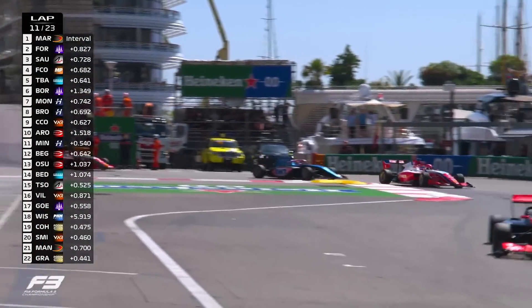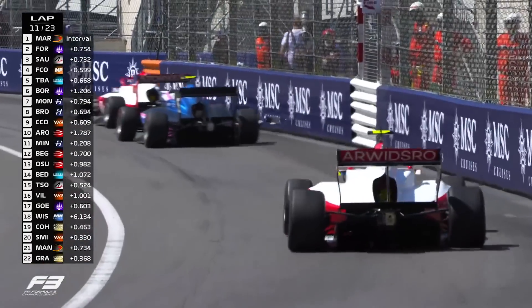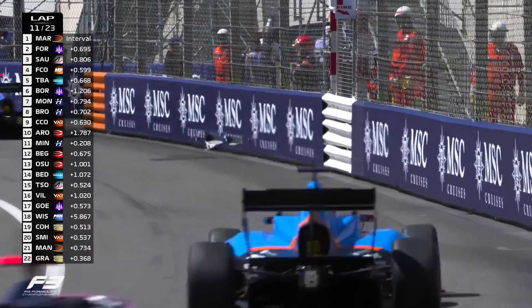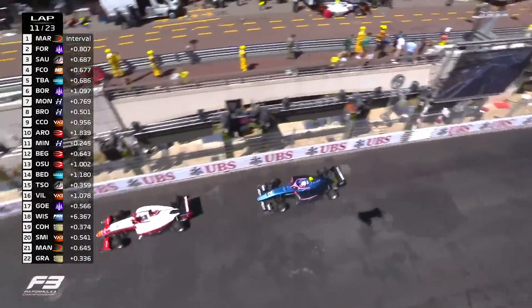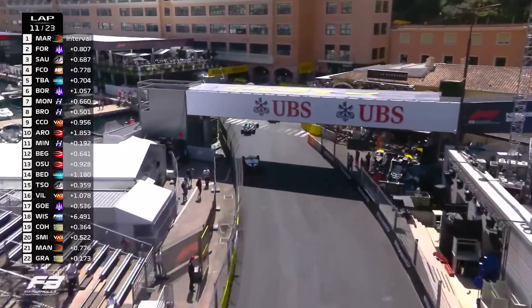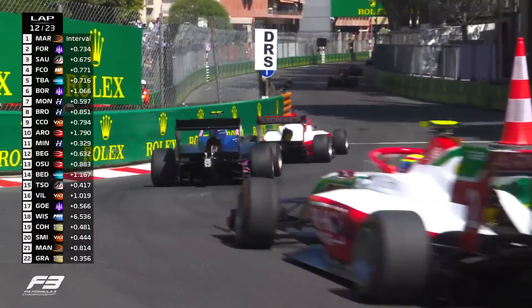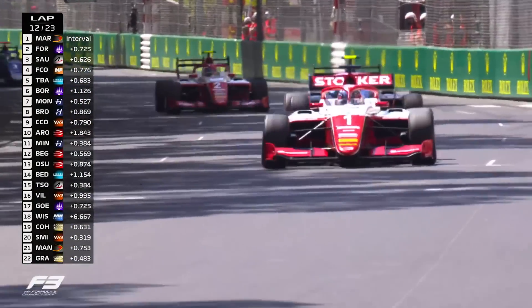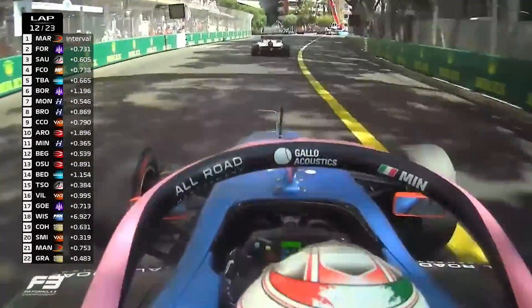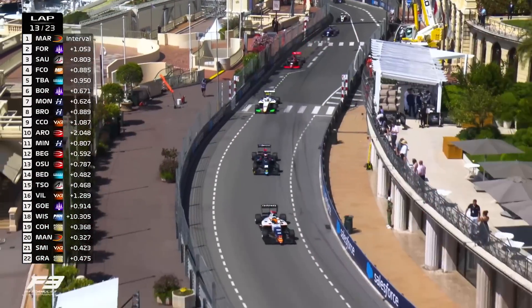Paul Aron heads this gaggle of cars in the red and white car, and Gabriele Mini has caught right up to him. Having fallen back, Mini is now all over the back of Aron again. Coming into the swimming pool chicane, Mini is looking bullish — can he find a way through down the inside into Rascasse? He takes a slightly wider line than Aron and might have a better run through Anthony Nogue with DRS. But out onto the main straight with DRS open, Aron has lost DRS through the chicane. Mini closes up but he's still not close enough.